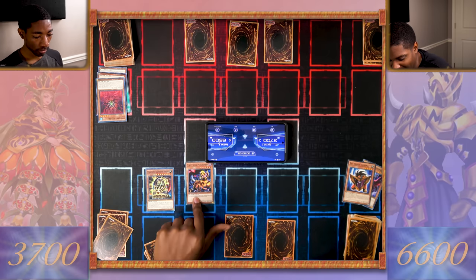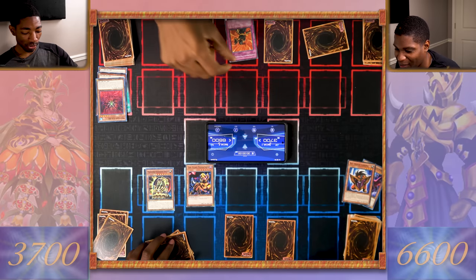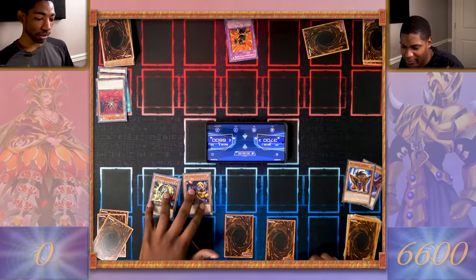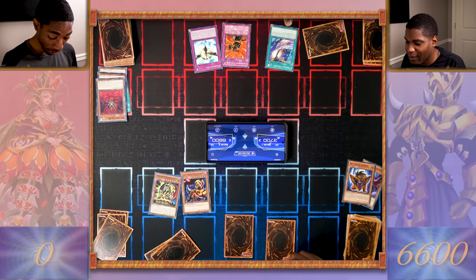I draw. I set a monster and pass my turn. Draw for turn — flip summon the Pharaonic Guardian Sphinx! That activates its effect to shuffle all your monsters into the deck. Get that out of here. The Fiend Mega Cyber attacks directly — you activated my trap card. Chathonian Polymer. What does that do? It doesn't matter. Good game, duelist. But see, if you played a little differently I could've used my Resurgium Exzies — target a link monster your opponent controls. I don't have any links!